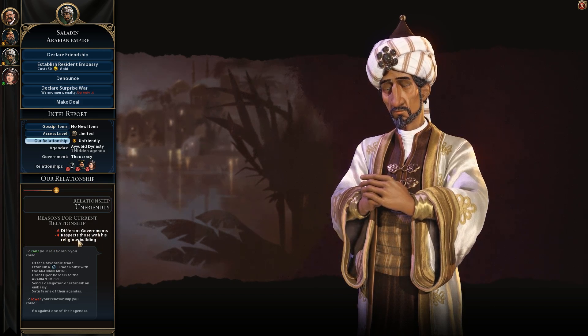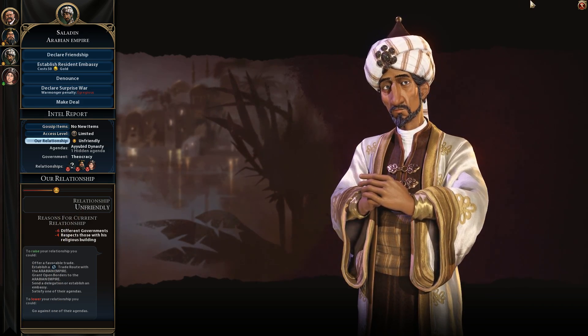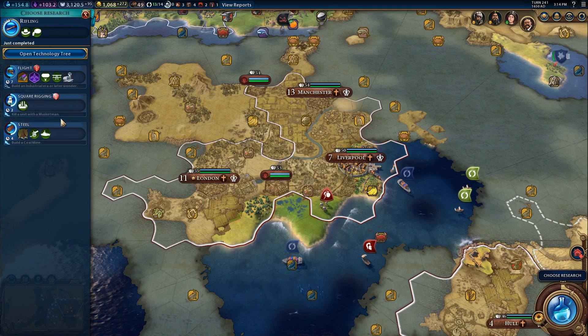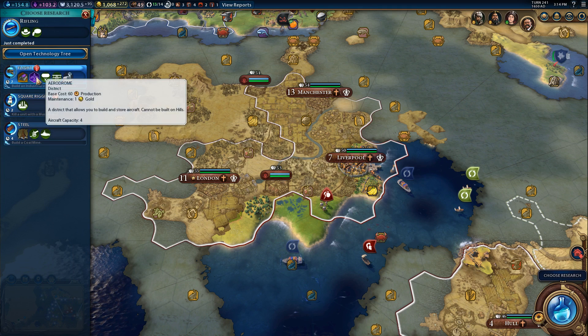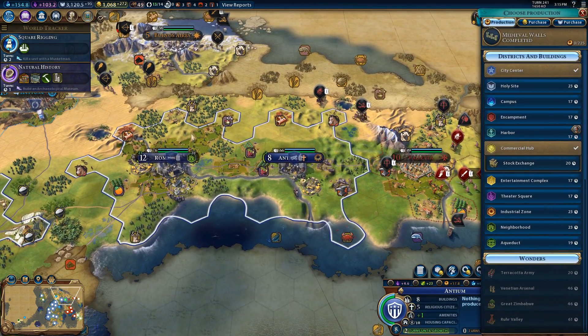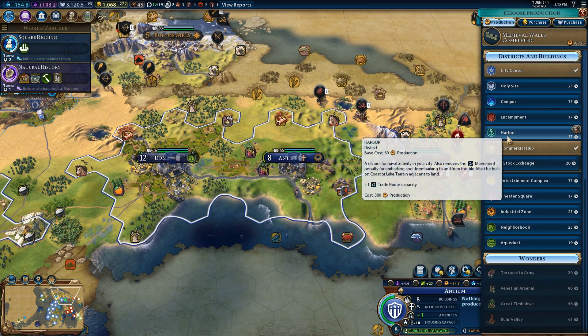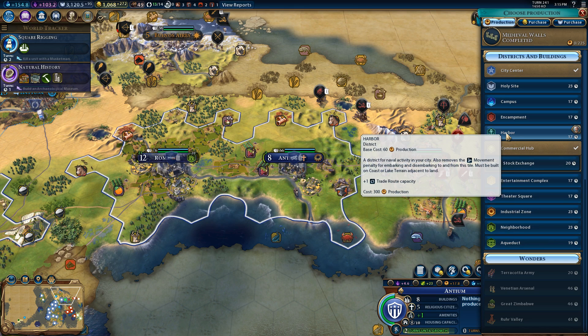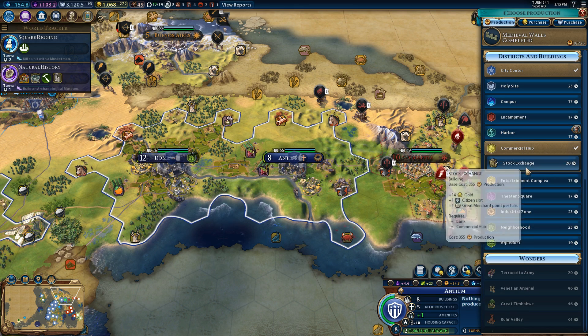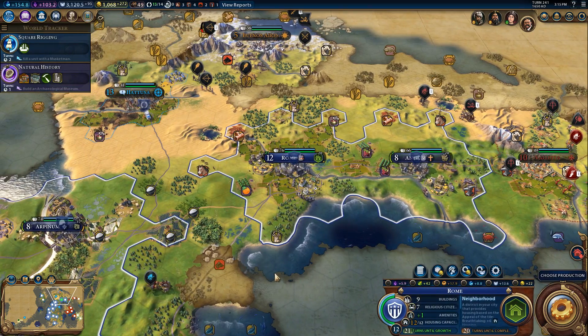Different government respects those with his religious building. He's just mad — for no reason, or religious reasons. I just want to finish off these quick ones. This is for Antium, huh? Go ahead and build a stock exchange. Can I? I can't from you. Oh wait, I can.